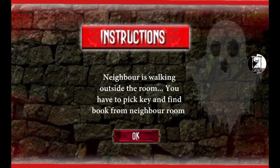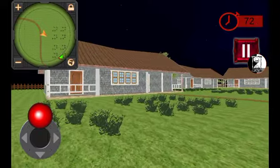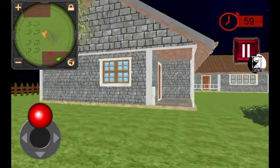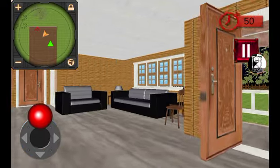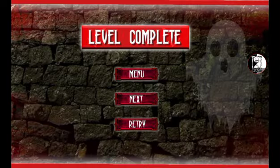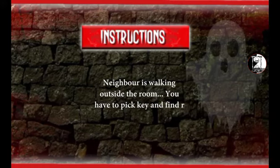'Neighbor is walking outside the room, you have to pick key and find book from neighbor room.' This game is literally a nightmare. The timer gets smaller every level, I swear. Is he stuck again? This game is so glitchy. I keep forgetting the instructions, but that's fine — because this game is just trash. Straight up trash.